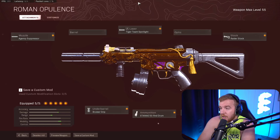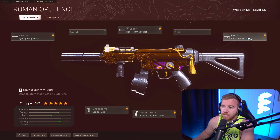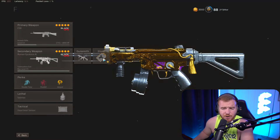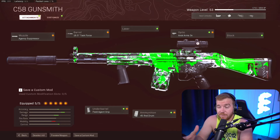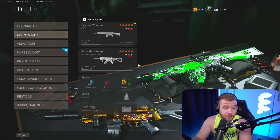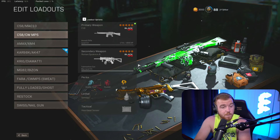Then we have the MP5 Cold War — I think everyone's running it right now. We have the Agency Suppressor, Tiger Team Spotlight, Raider Stock, Bruiser Grip, and the 50 Round Drum. It's basically a max speed build. You can put the Task Force on it if you want and take the stock off, but in my preference this is the best build because you get so much movement. The C58 feels really good at short to medium range and is really crazy at long range too, so it's not one of those ARs where you're screwed up close.